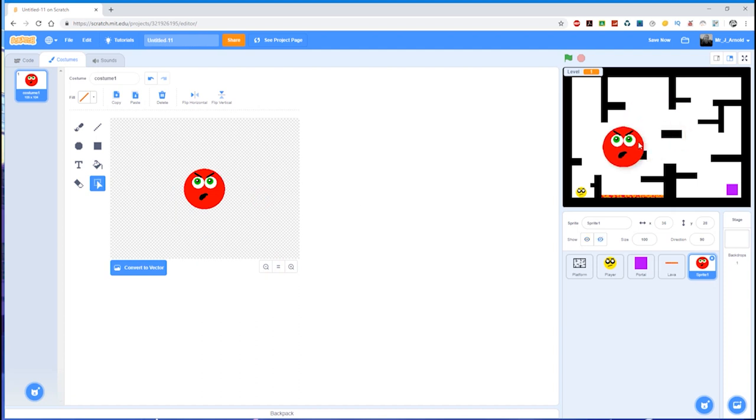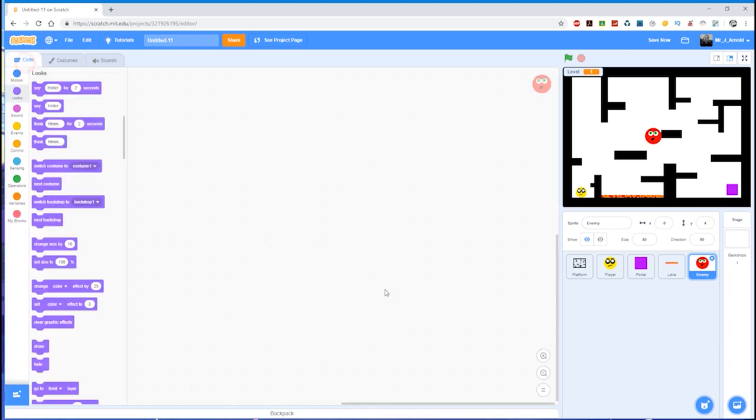I'm done with that, so I can come over to the play field and reduce the size. It's obviously too big — let's try 20%, oh that's too small. Let's try 40% — I think that's about right, we'll go for 40%. So there's my enemy, and I'm going to name this sprite 'enemy'. We've got our enemy with no code for it at the moment; the code itself is going to be in two parts.